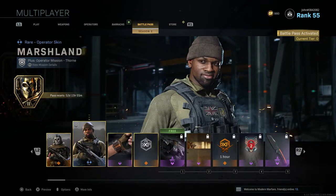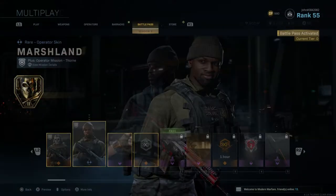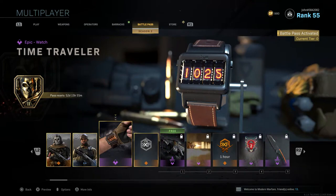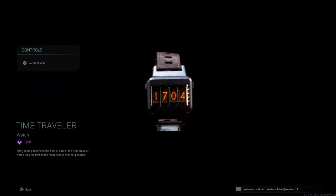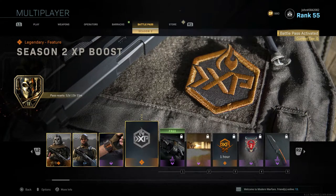The second operator skin is Marshland for Thorn — nothing too crazy but still pretty nice. Third is Time Traveler, a new watch with cool colors and design. Fourth is the Season 2 XP Boost, which I believe allows you to rank up faster through battle pass tiers, and maybe your rank level as well.